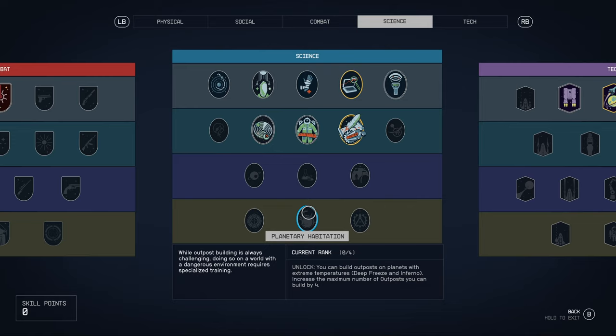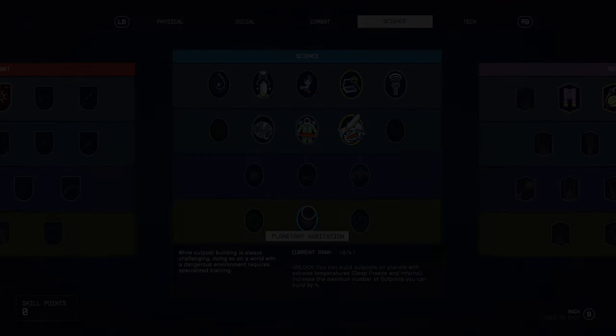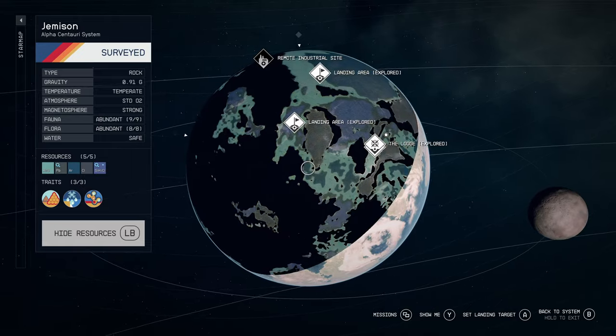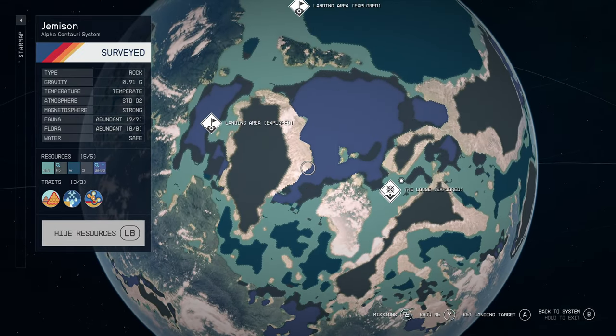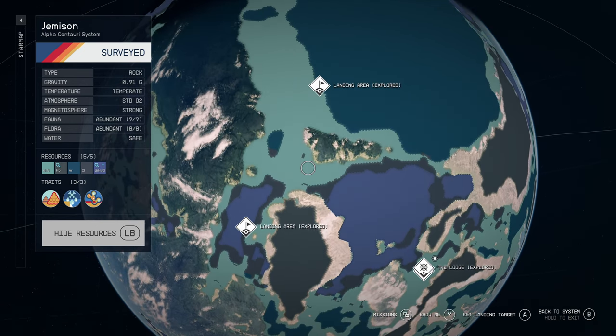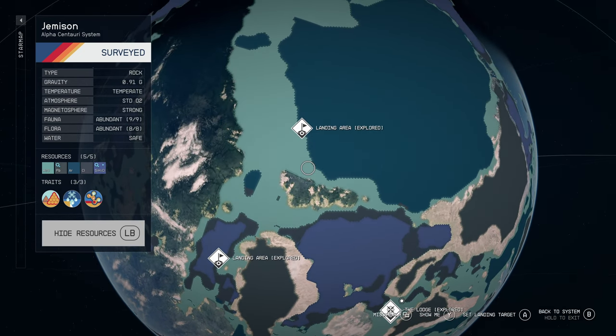You also want a Habitat skill for extreme places so you can put outposts down there — mainly because some extreme locations have really cool resources. I also recommend scanning worlds just to see where all the rare materials or resources are, so you can go down, scan quickly, go back into orbit, drop another scanner, then move on.